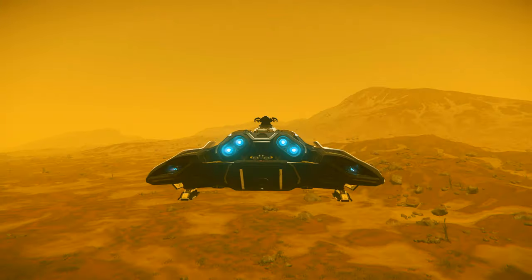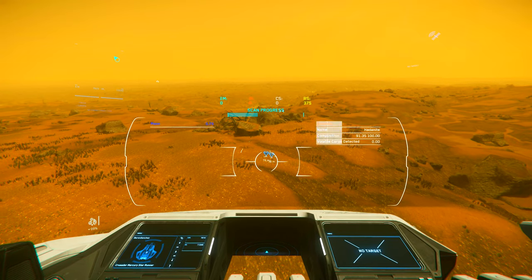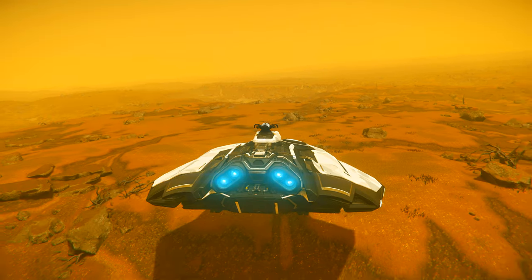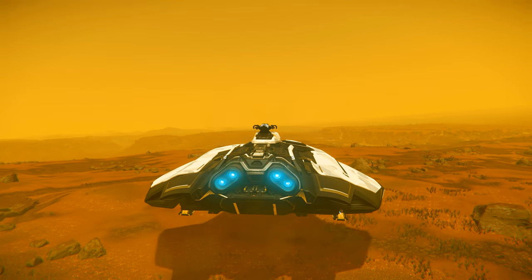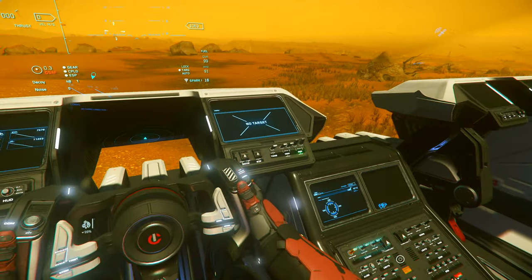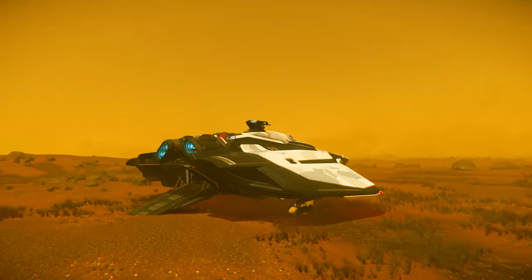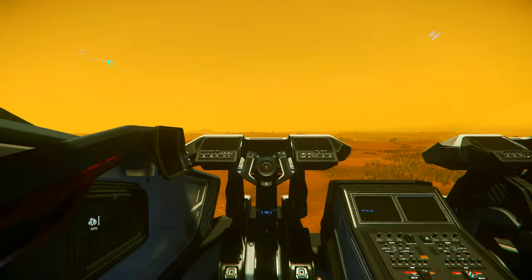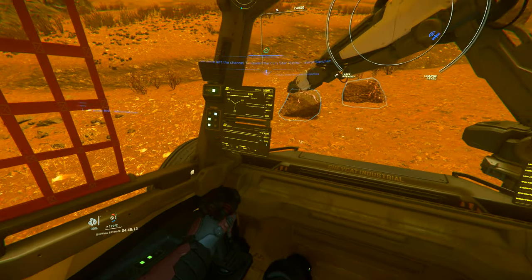Once you get to your location, click the Tab button and it will bring up a scanning screen. Hold right click and it will scan the area, showing you big squares and little squares around you. Head to the little ones — they will show you little diamonds or little rocks. Click the End button to put your landing gear out and land your ship. Once you've landed, head out to the back and jump in your ROC. You can then continue to head to those rocks in your ROC and begin the mining process.